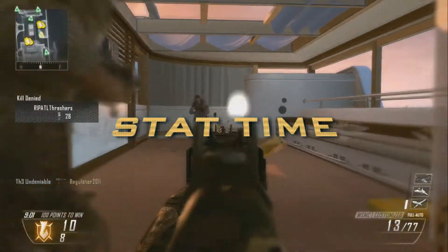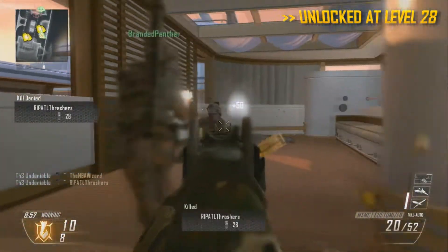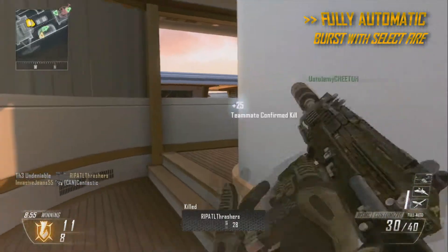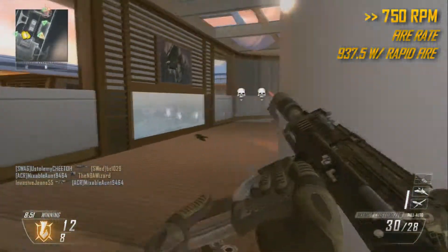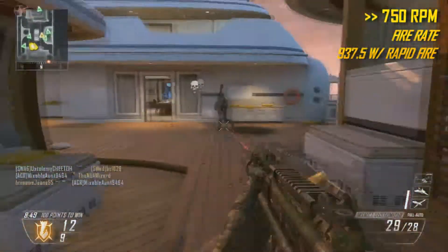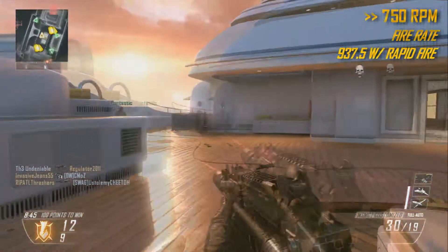Let's kick things off with stat time. The MSMC is unlocked at level 28. It fires fully automatic, and that can be changed to burst with select fire. It fires at 750 rounds per minute. With rapid fire, this becomes 937.5 rounds per minute.